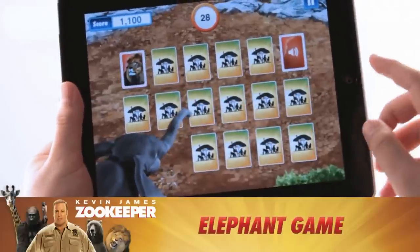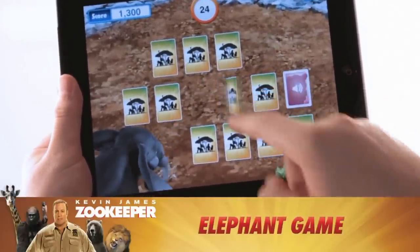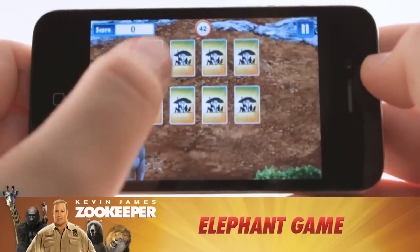In the Elephant game, tap a card to turn it over. Match a set of cards by listening to an audio cue and finding the right animal image.